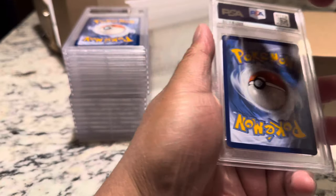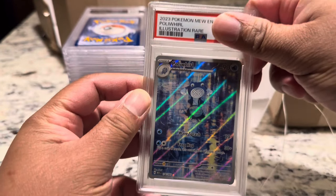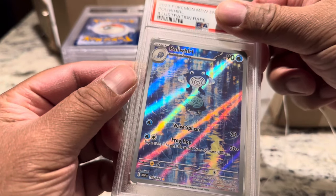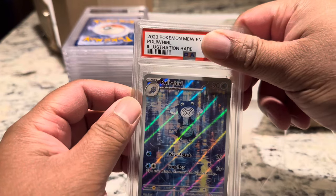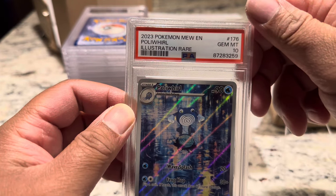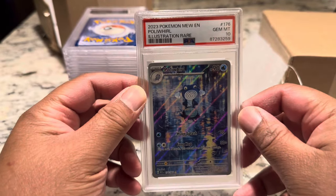Next card — Poliwhirl. Let's see how it looks. Looks pretty clean to me. Gem Mint 10! Damn, we're hitting 10 tens — 20 on this.